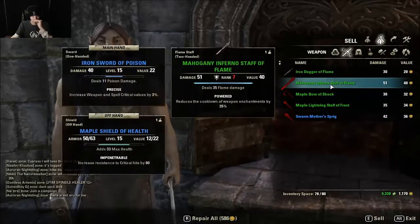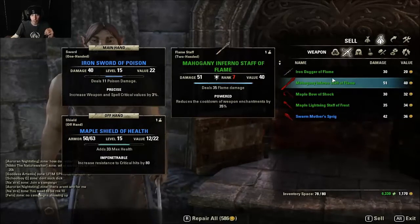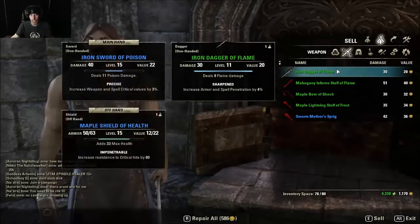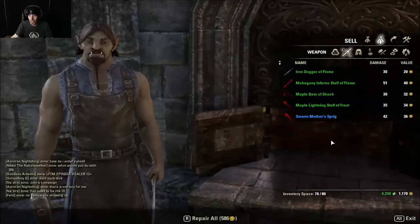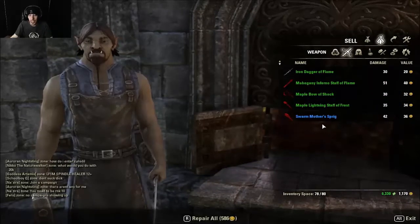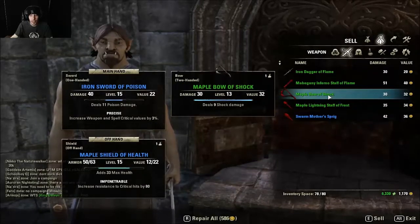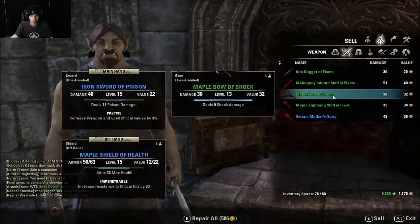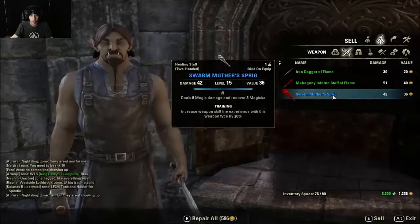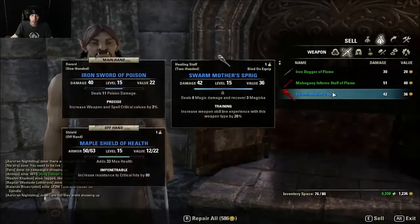I got a two-handed flame staff that requires rank 7 in PvP. Only two days longer than a one-month sub. You can put three points in a thing that increases research speed — it's like 15% off — and it also allows you to research multiple things at the same time.